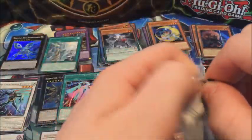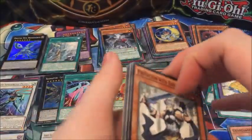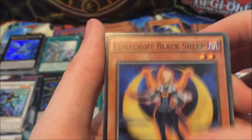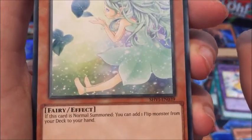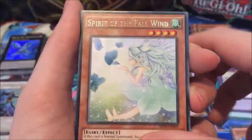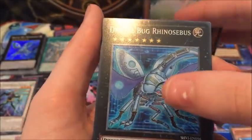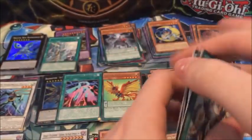One last pack! Protector with Eyes of Blue, Bug Emergency, Lunalight Black Sheep, Spirit of the Fall Wind — interesting concept — and another Digital Bug Rhinosibus. So there we go. Kaiju Files, Wonder XC's, Carrot and Giga Change.